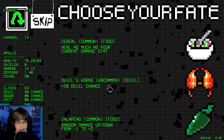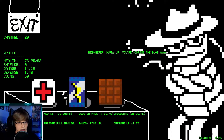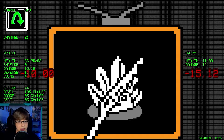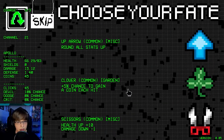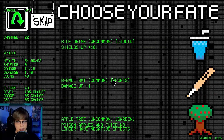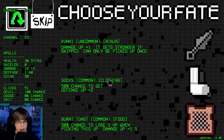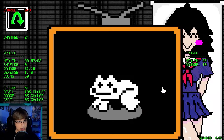We only lost a little bit of defense. Kill as much as your current... we'll get some devil chance here. At this point our defense going up doesn't really do anything. I'll buy the booster pack. Ten health — that seems decent. We will take the apple tree now. Reroll — oh, damage up that much! Look at that — we got like six or seven damage there.